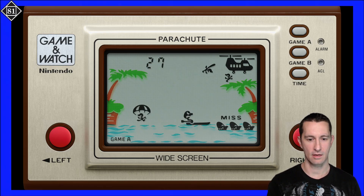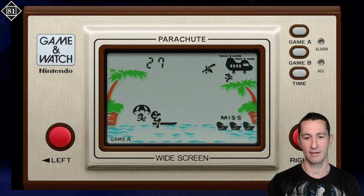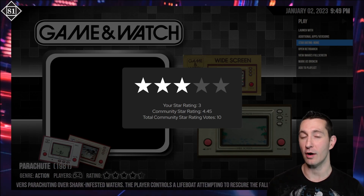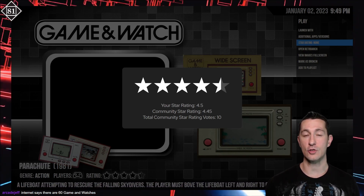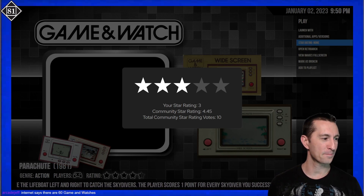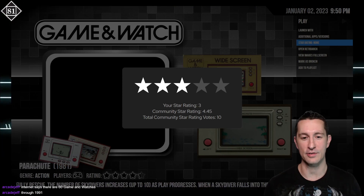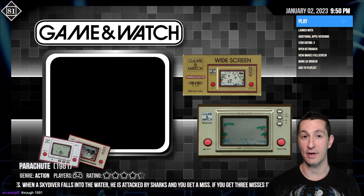It's doing what the other Game & Watch games do — a great time waster, just based on when things show up on the screen and how quickly you can react. We've seen the difference between Game A and Game B just means harder, more difficult. For the time, that's very average for what we've seen. I'm not going to go any higher, because for other handhelds we've seen interchangeable cartridges and Milton Bradley handhelds. It is charming and simple to use, but yes, there are 60 Game & Watches — we're going to play all of them. I'm going to give it average — it's typical for a Game & Watch, and a great way to pass time in 1981.